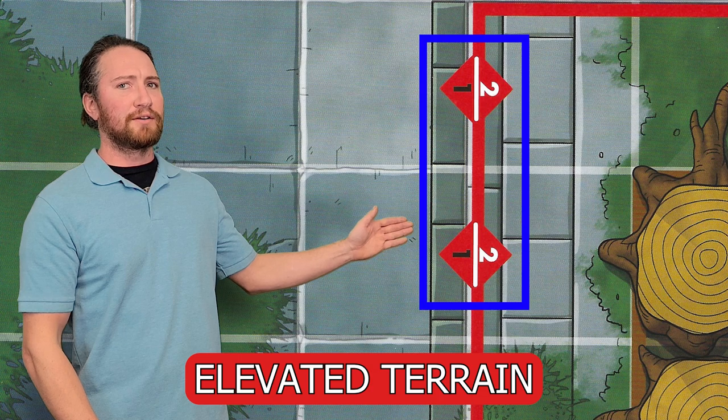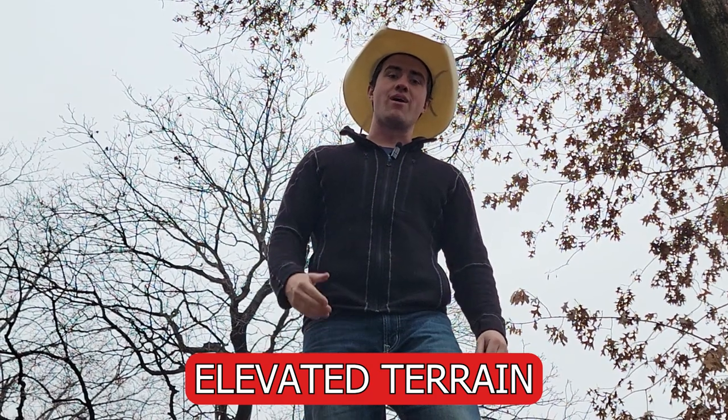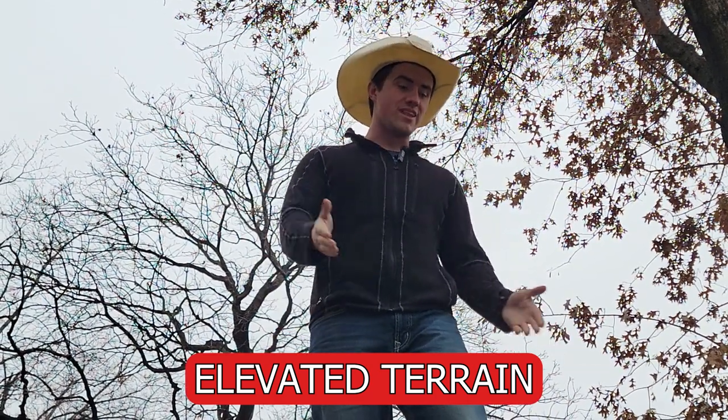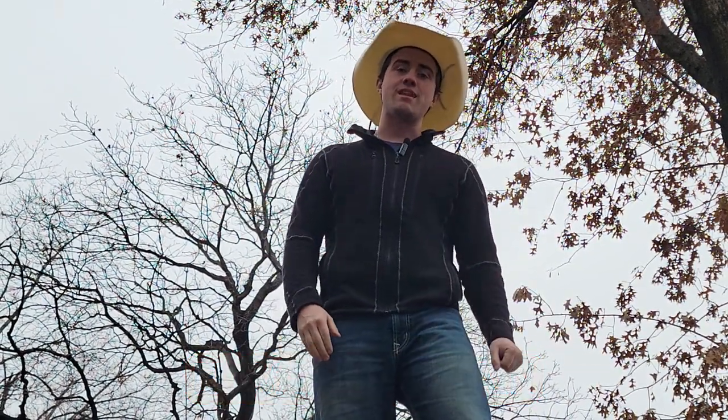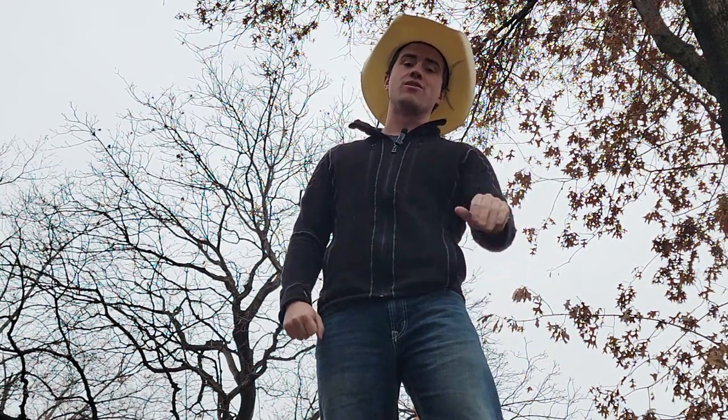Walls are a lot like blocking terrain, but instead of taking up an entire square they're only along the edge. We've got some transition squares because over here we've got some elevated terrain to deal with. As you can see, I am up on elevated terrain — on the ledge — which means I'll be able to shoot down at any enemy targets below me, although I cannot make a close attack to anyone that's on a lower elevation.